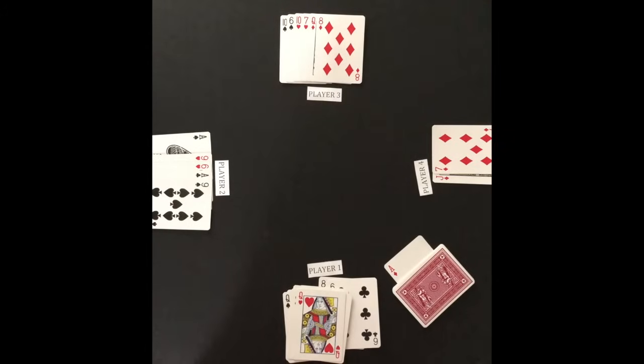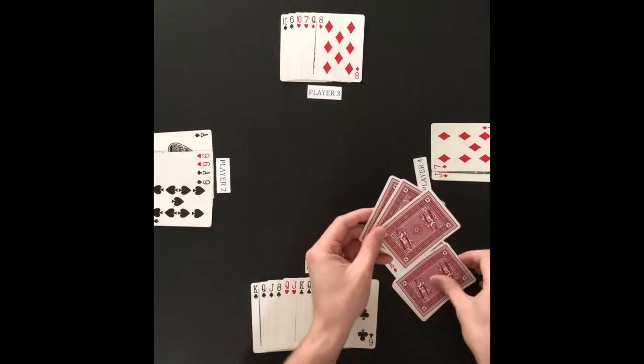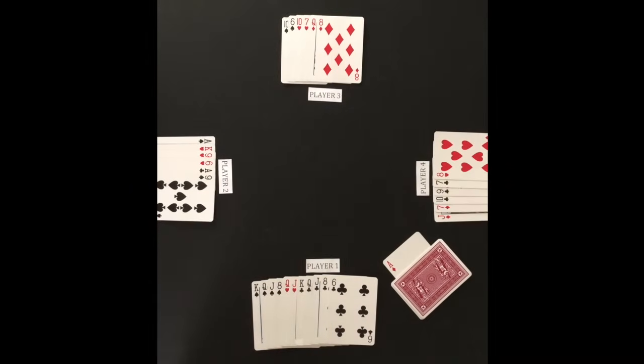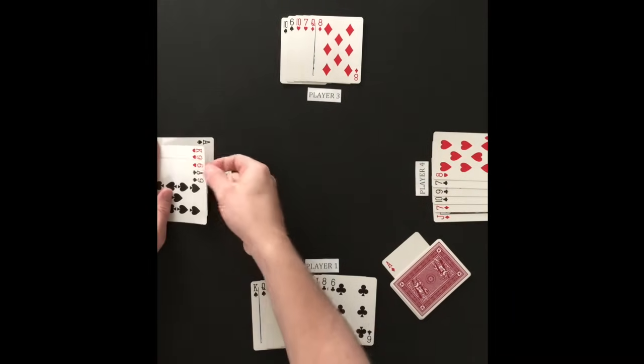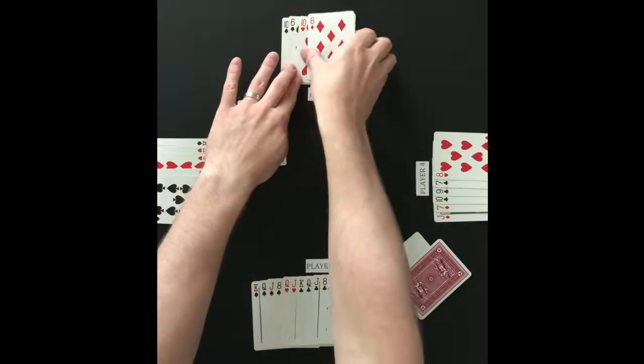Player 1 loses his turn to attack, and player 2 becomes the new attacker with player 3 as the new defender. Before the next attack begins, any player under 6 cards will draw from the remaining deck to get back to 6 cards. Once the remaining deck runs out, no card draw occurs after an attack.